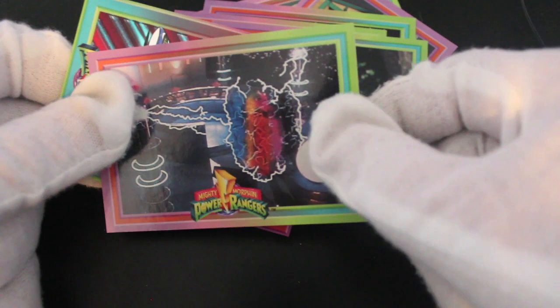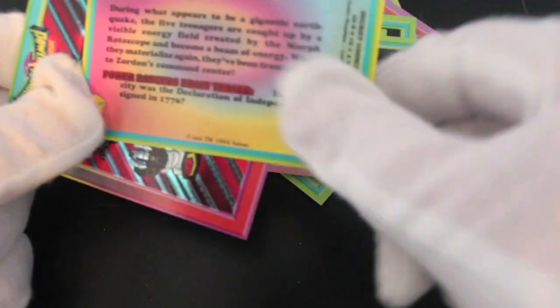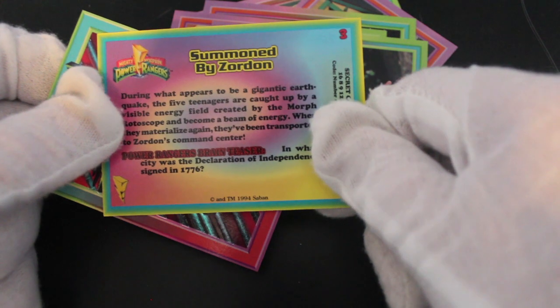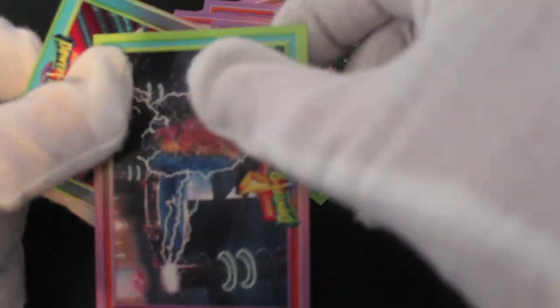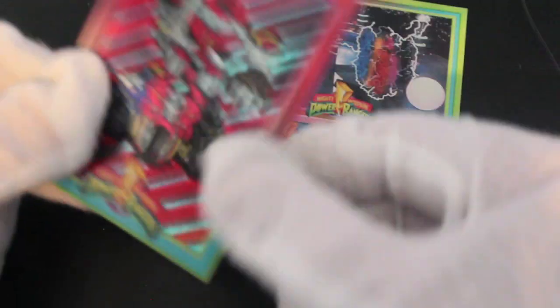Billy, age 16, going on 45 — look at him, he looks older than that. What's that? The Power Rangers must be morphing there — something summoned by Zordon. We all know who Zordon is, don't we? I don't know.